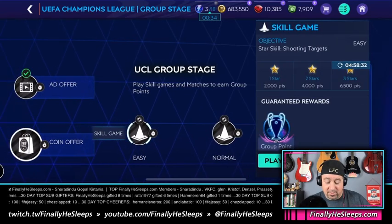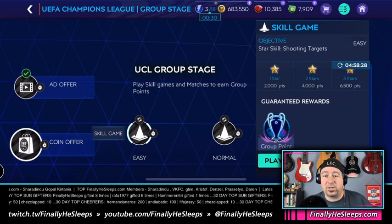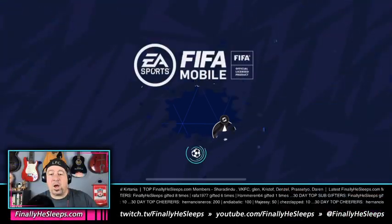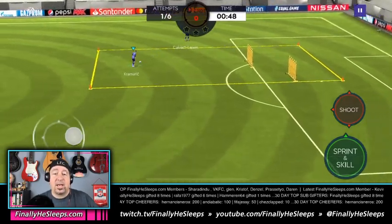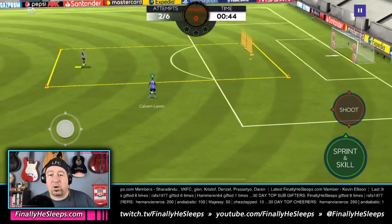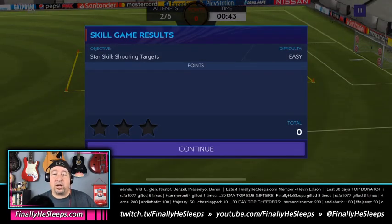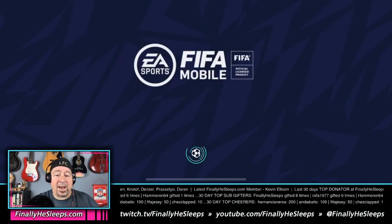We won't have this same star skill shooting targets with barriers every day, but if you're struggling with it, here's the best approach: you do not have to complete the attempt if you're not going to get three stars. If you dribble out, miss a target, or whatever — forfeit. You get your energy back. This should apply across the entire event. If you don't get the three stars, don't worry about it.